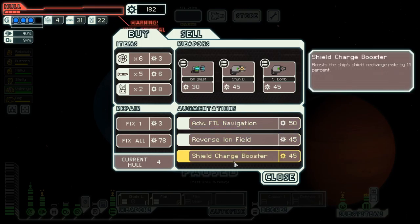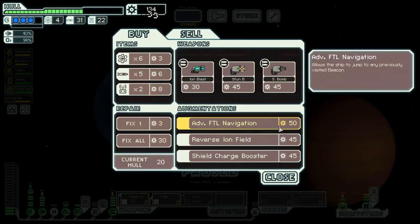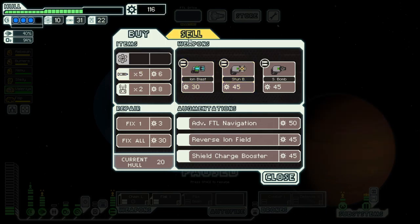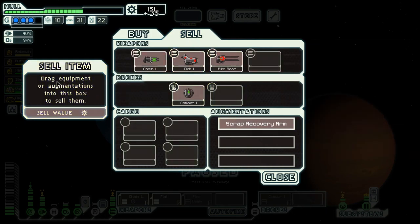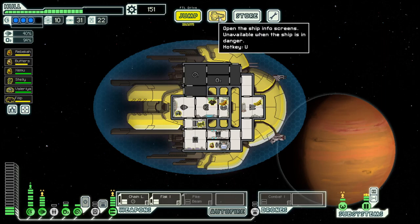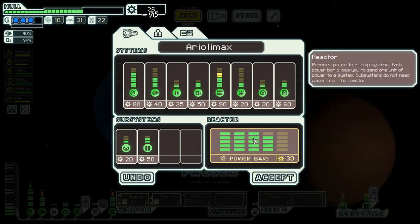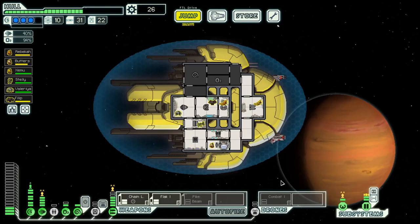The store has nothing useful to us aside from repair and fuel, and we will sell this one. At least that got us to the point where we can have the third weapon.